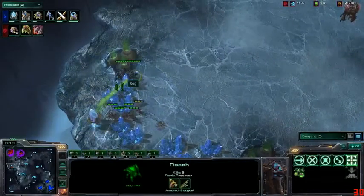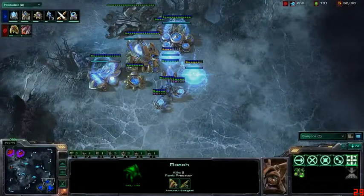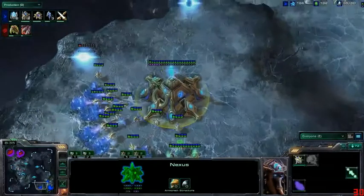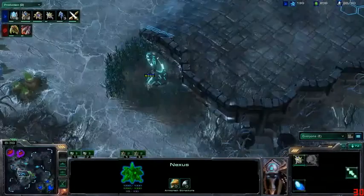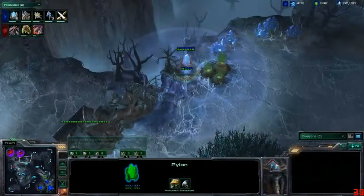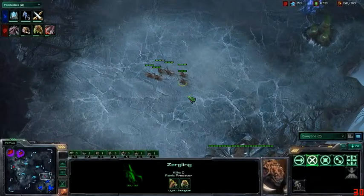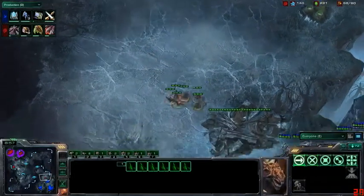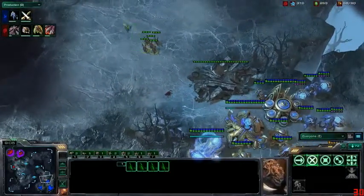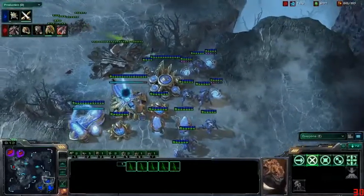It looks like Lunatone might just be going for a six-gate timing here. He's going to have plus-one complete, so zerglings are just going to get absolutely eaten alive. More cannons are going up just to be safe. Warp gate is now finishing, and this attack could be quite devastating — there are actually two probes on the map, one controlling the xel'naga tower and one with a proxy pylon already set up. Things are going to be very scary for Zog, who probably can't scout this at all.